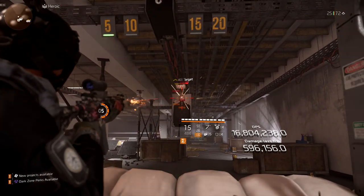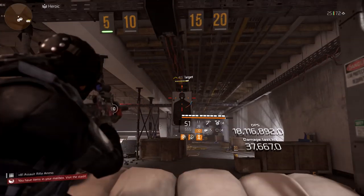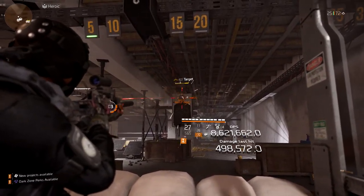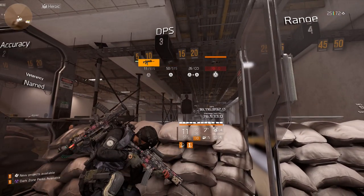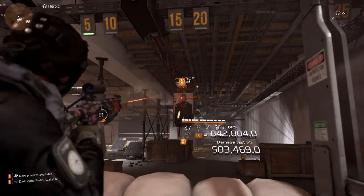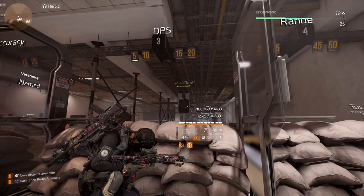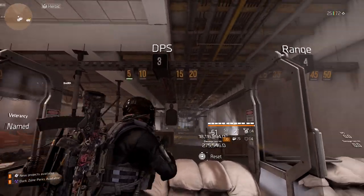That's why you saw at the very beginning — whether I was running the Custom P416 or the FAMAS, they both hit about 18 million DPS. It was about even, and I'm sure the Police M4 would be similar. The ARs are balanced pretty decently, giving enough damage based on rate of fire. Running this same exact build, they both hit over 18 million DPS. Don't sleep on the Custom P416 because of its rate of fire.